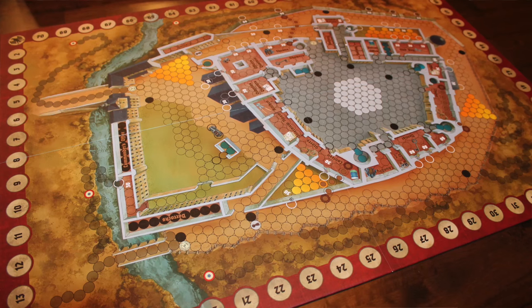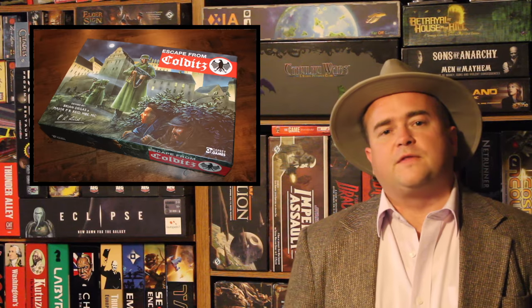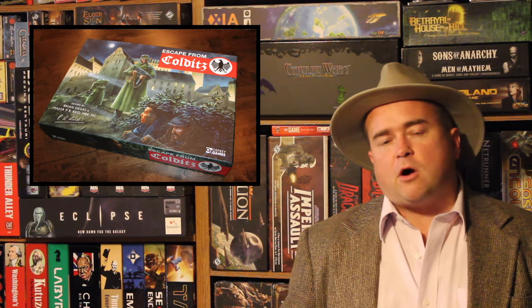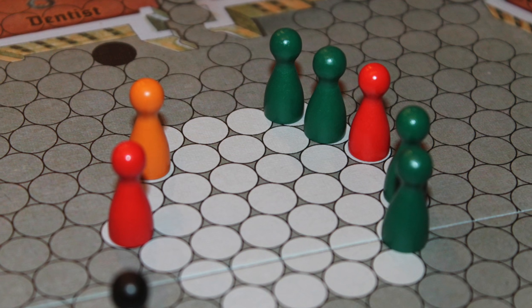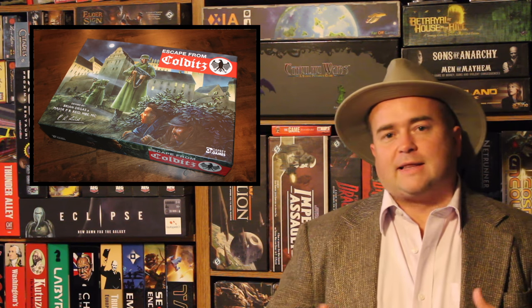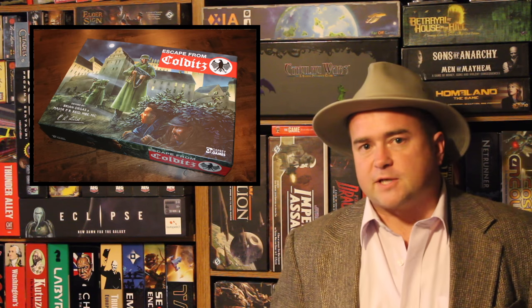The game board is a map of Colditz Castle — you have the inner courtyard, the outer courtyard, and of course beyond the wall. You have German Guards, who are the black pieces, and then depending on the number of players, you have different nationalities. They're not necessarily labeled specifically as British, American, or Russian — they're just generic colors — but that's what your nationality is, and you're trying to escape from the castle.